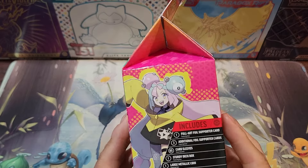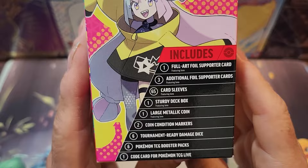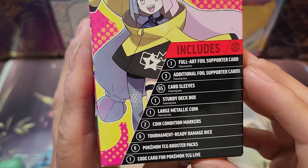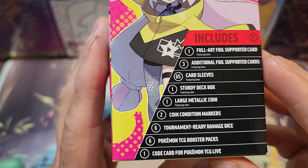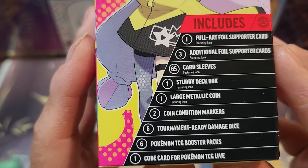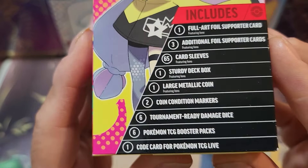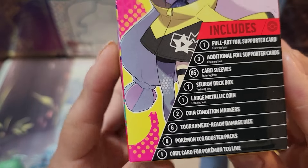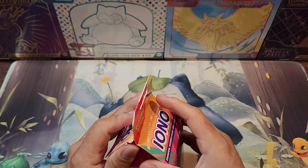So yeah guys, this is what's included inside: you get a full art supporter card, 3 additional supporter cards, 65 sleeves, 1 sturdy deck box, 1 large metallic coin, 2 coin condition markers, 6 tournament ready damage dice, 6 booster packs, and a code card for the Pokemon TCG Live.